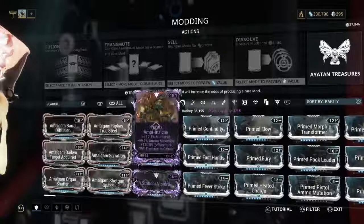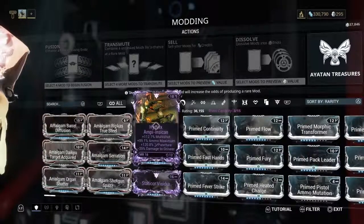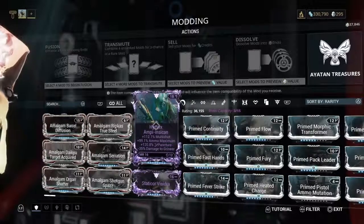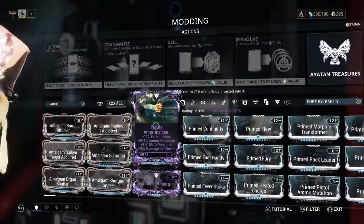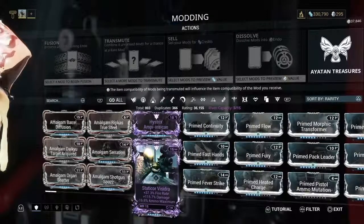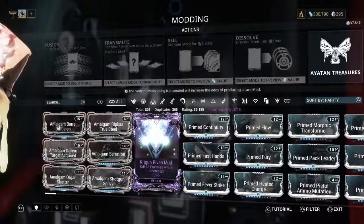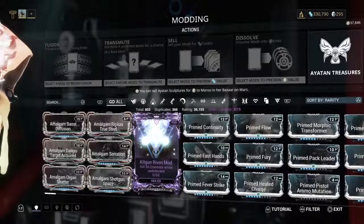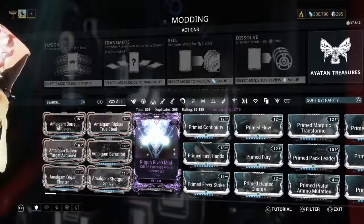These purple ones are called Riven Mods. They're weapon-specific, but the additions they can give your weapon are significant. For example, this Hystrix Riven gives 112% Multi-Shot, 99% Ammo Maximum, and plus 120% Puncture Damage. Some Riven Mods will have a negative — this one has minus 35% damage to Grineer, but with the other mods I have on it, that barely matters. There are also Veiled Riven Mods where you have to complete a task to unlock them — like killing 66 enemies while undetected. You'd take a stealth Warframe like Loki to go invisible and complete it.